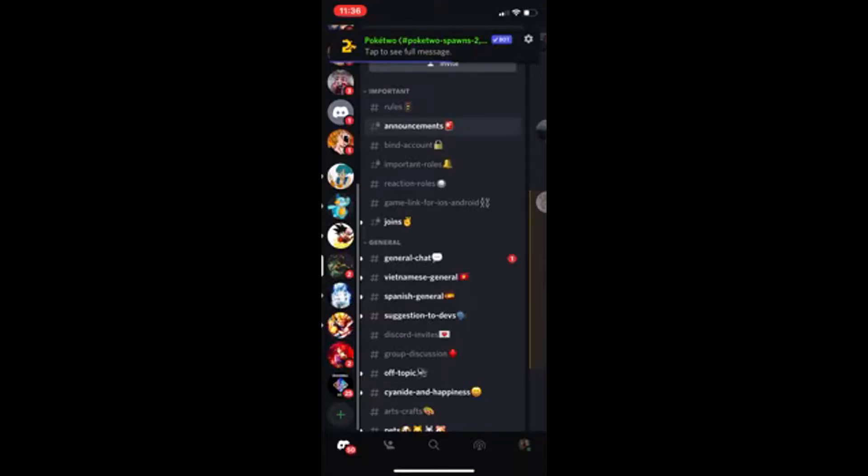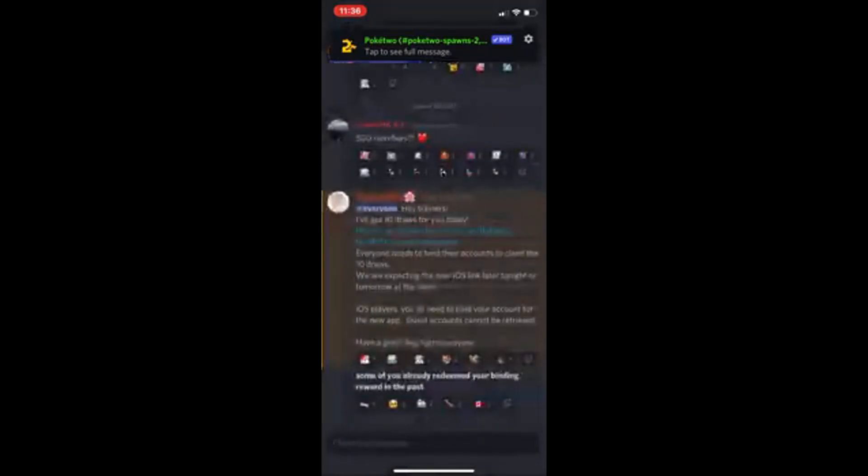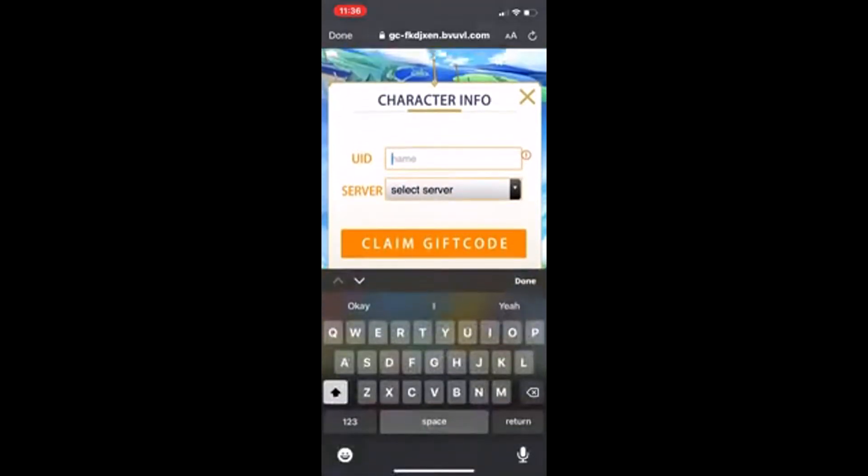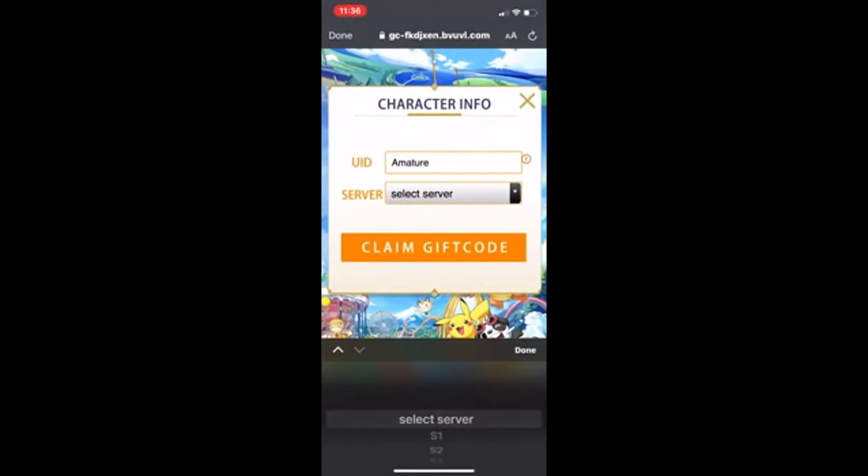After clicking Confirm it will say Update Success or Upgrade Success. Once you see that, the screen will flicker and you'll see a code. This code is received from the official Discord. If you don't have it, I'll put a link in the description. Join, click the green check mark, and it will unlock the other tabs such as SOS, Team Announcements, and more. Go to Announcements.